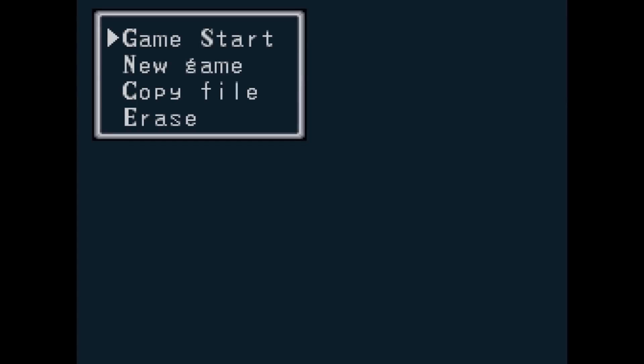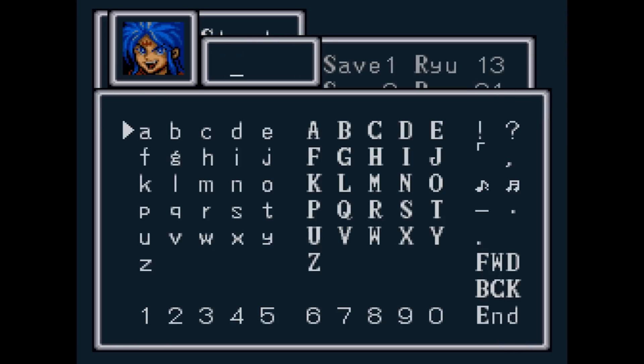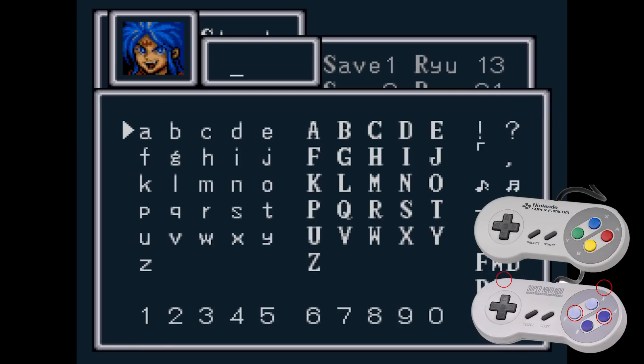To make this work, go to New Game and select a blank file to get to Ryu's naming screen. On controller 2, press and hold A, Y, L, and R while you press the following directions on controller 1.